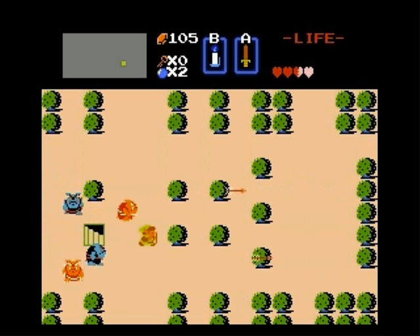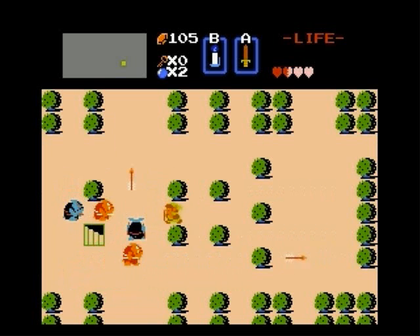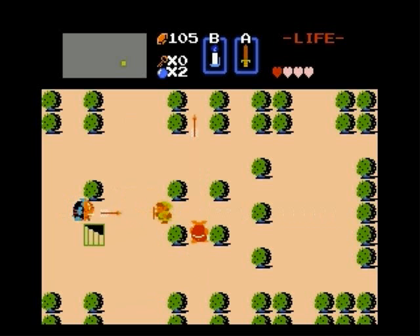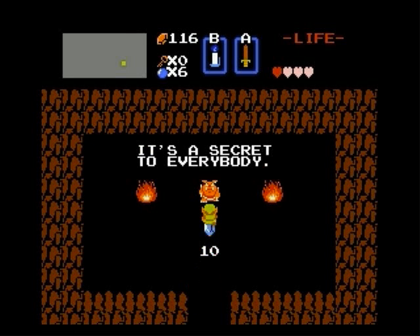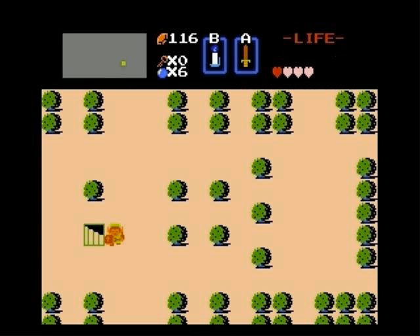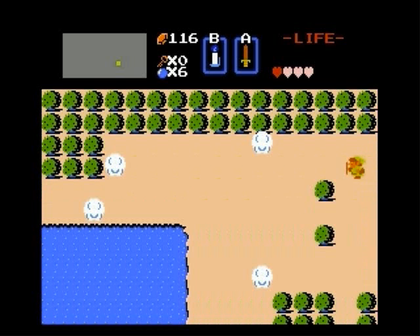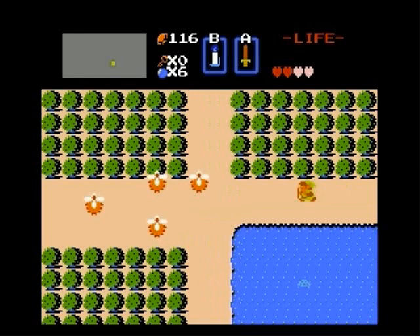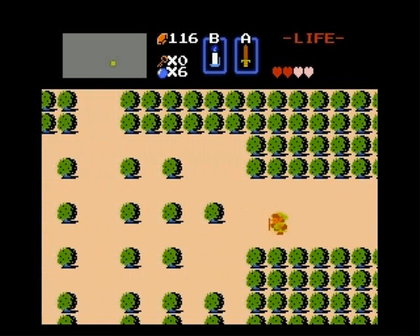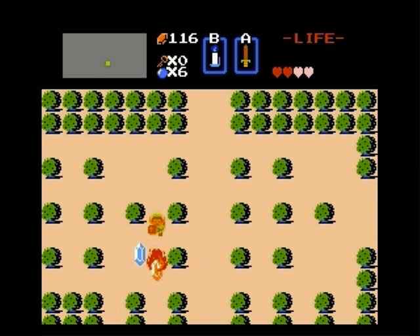So we're gonna head north now. In the screen immediately to the north, burn the south-west bush. Trying not to die on my way into the staircase here. Lucky bomb drop. Let's end it on this screen after I kill these guys. That was awesome — keep watching guys for more overworld gathering.